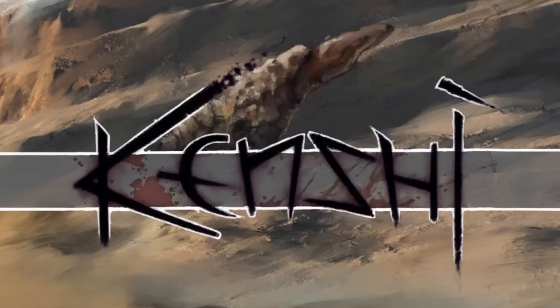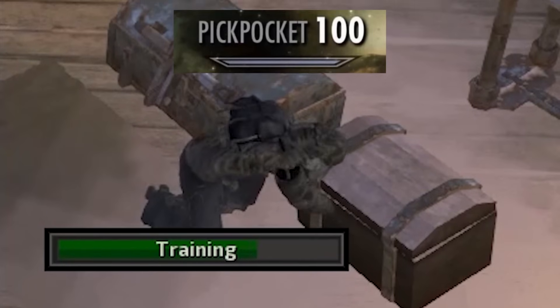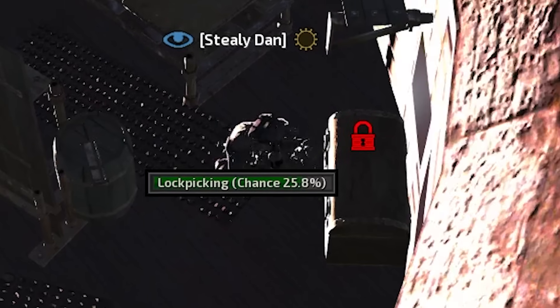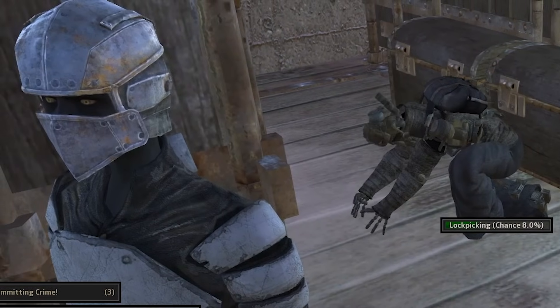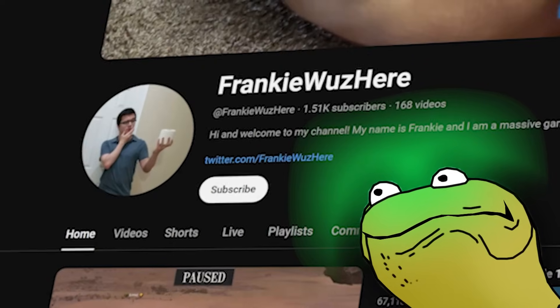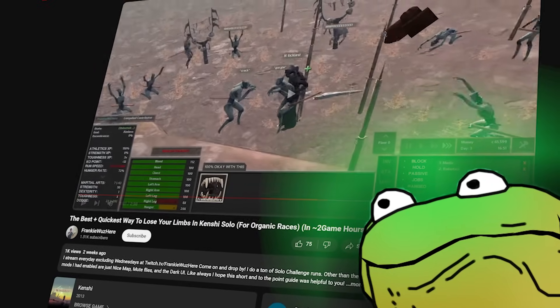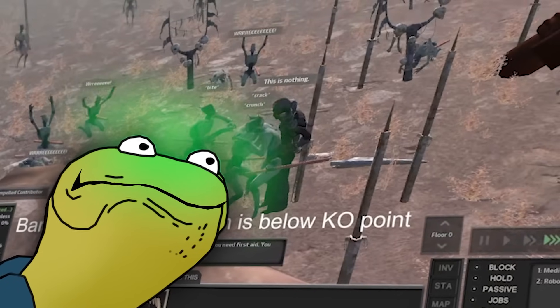Howdy ho everyone and welcome back to Kenshi. Today we're going to horribly exploit and ruin Kenshi by achieving level 100 thievery in less than one day, then use it to steal everything from everyone and become the most elusive shadow thief to ever walk the earth. Today's exploit is one I learned from an incredible YouTuber friend of mine named Frankie Was Here, who makes guide videos on how to utterly break and ruin Kenshi with some of the craziest stat exploits I've ever seen.